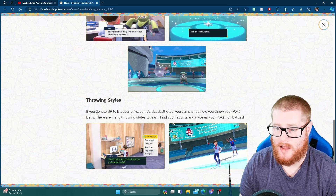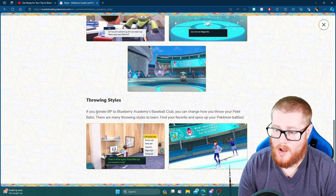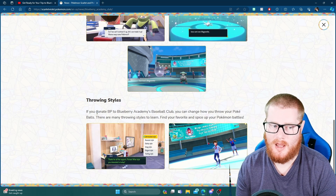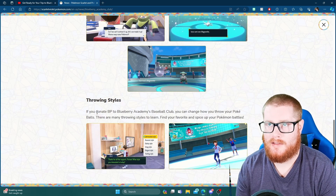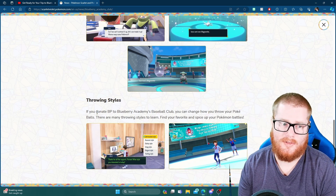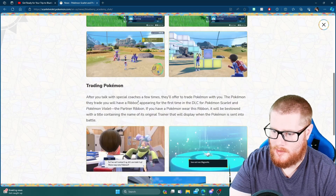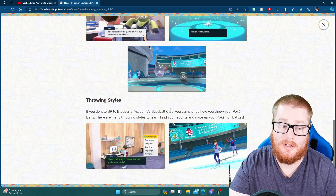Throwing styles — this is what I am most excited for. It's something I've talked about once or twice in the past regarding customization. You can donate battle points to the baseball club and earn different throwing styles and throwing animations, which seem to be based off the gym leaders' throwing animations. I'd imagine there will be a couple of extras — if you think about it, with Team Star, gym leaders, and all that, we should get one for every type, so at least 15 to 18 throwing animations. I hope they add some original ones to make them unique — give us like a behind-the-back one.